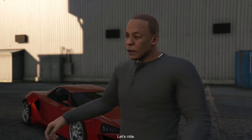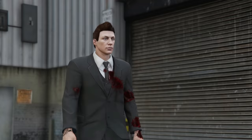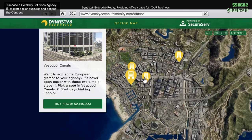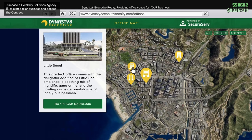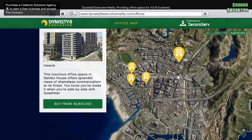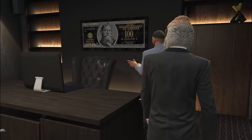The first thing a lot of people probably still don't know is how to actually start the Dr. Dre contract. To do that, you're going to need an agency. These start at just over $2 million in Little Soul, and they can get to over $2.8 million for the most expensive one. I made a complete guide on what you should and shouldn't buy on the agency, so feel free to check that out as well.